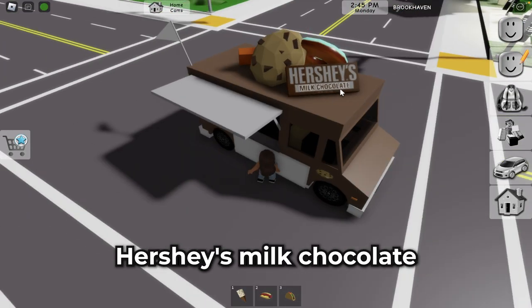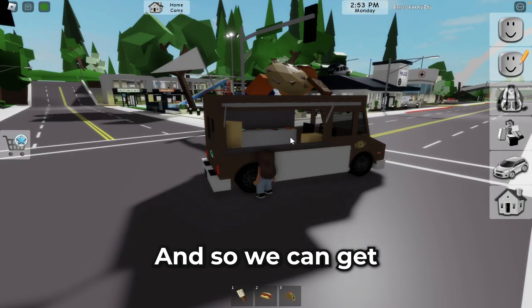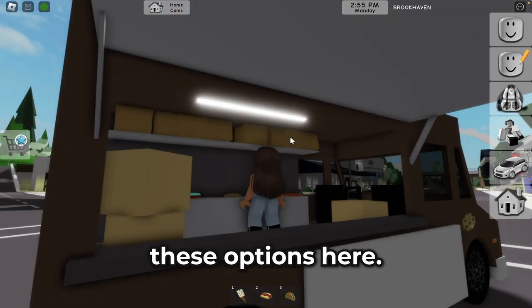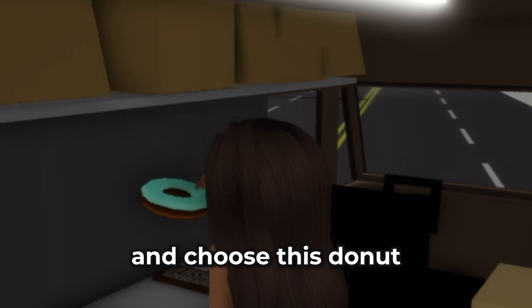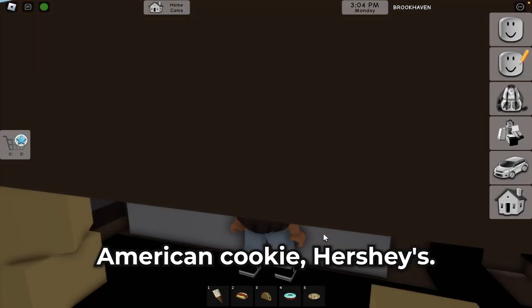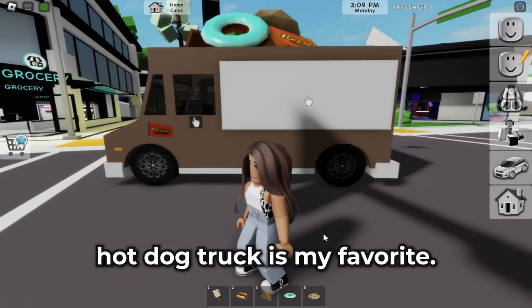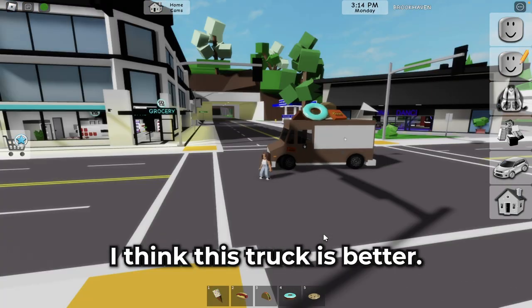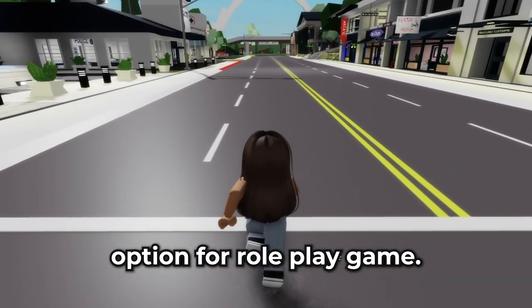The sweet truck is brown and we have Hershey's milk chocolate, a donut, American cookie — also we have Reese's! We can get these options here. We can choose a donut, American cookie, Hershey's, and Reese's. I also want to say the hot dog truck is my favorite — I think that truck is better and so interesting.